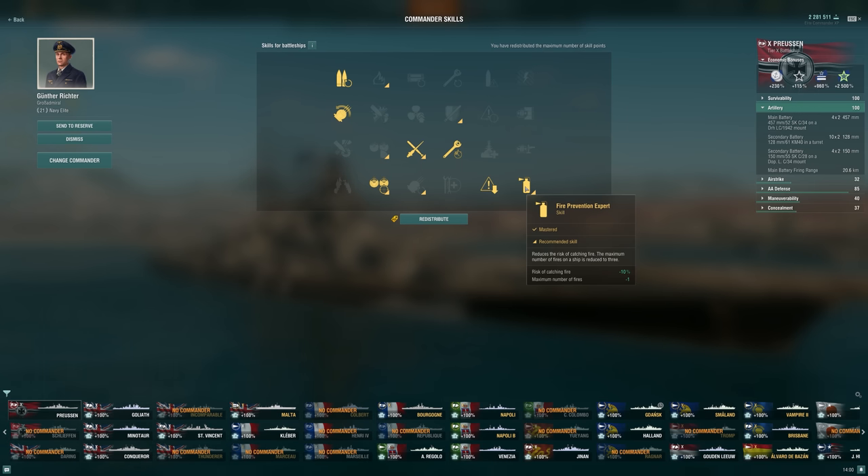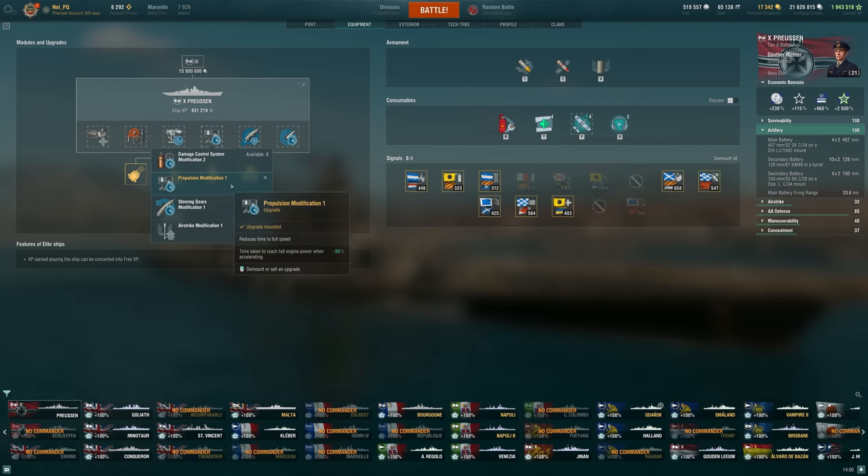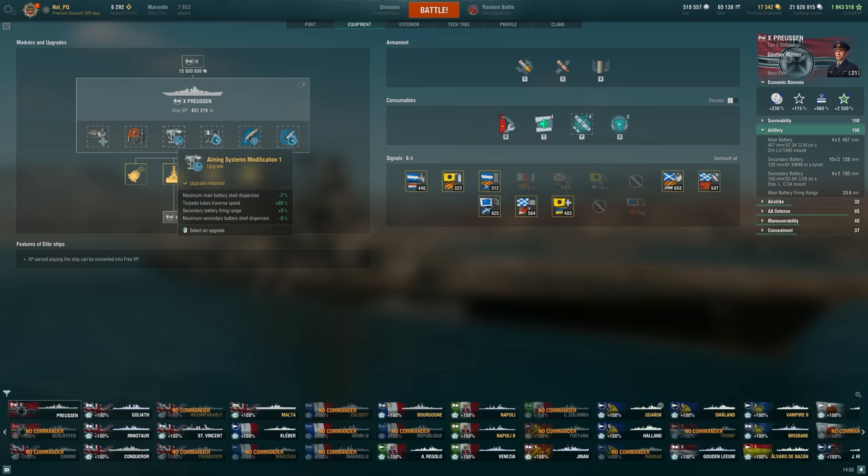Adrenaline Rush - we're always taking that one. Fire Prevention as well. Even taking Concealment over maybe Emergency Repair Expert. That just comes down to most games not needing five heals. The way the game is these days, it's very hard to tank damage for extended periods of time. You're gonna spend most of your time not taking much damage, and then you might take a massive burst - then you're gonna run away for a long time if you survive. So four heals is probably enough for most games. Propulsion is actually quite nice for potentially dodging torpedoes and even throwing off some longer-range battleship and cruiser salvos. We're taking Aiming Systems, which help a little with the secondaries, but mainly we're trying to maximize those main guns.